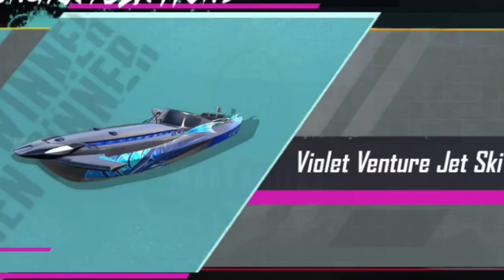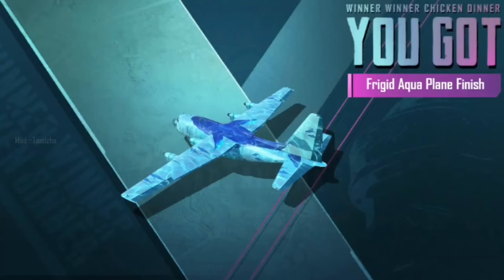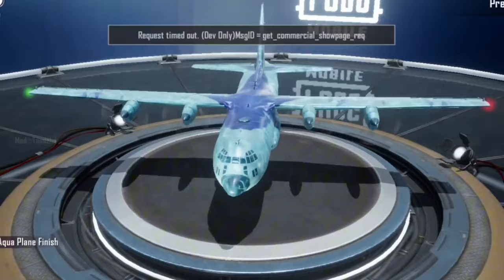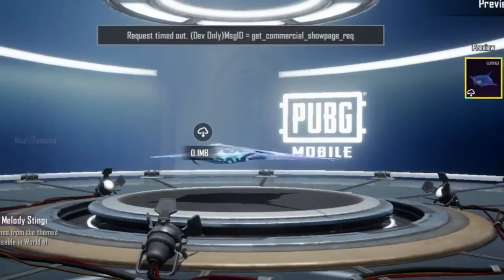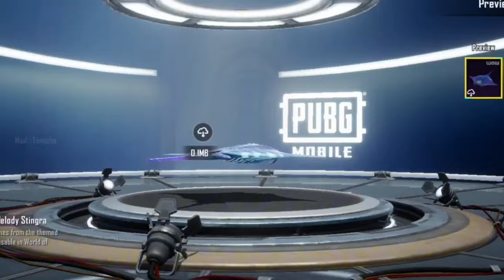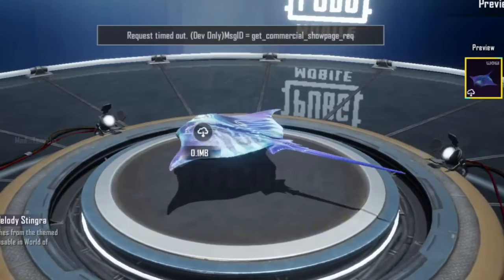So friends, we have to check the Royal Pass in the bag. We also have to check the flight skin in the bag, the 360 degrees, and the same with Blue Ocean. We will add these in the wow mode and check the same with the new update.